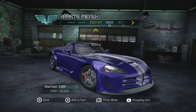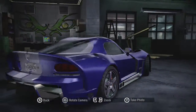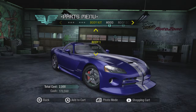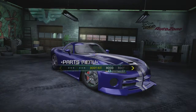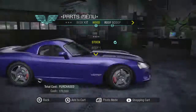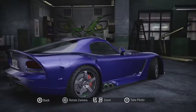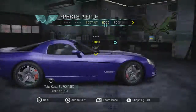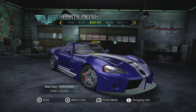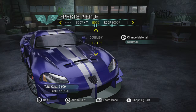Today we're going to jump in the Dodge Viper and see what we can do body kit wise. I know there's a crazy wide body available for it. Body kit one's okay, two's not too bad even if it does add some speakers to the front. Body kit three I don't really like. You know what, let's go for the crazy — body kit four.